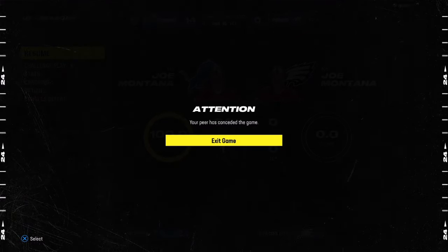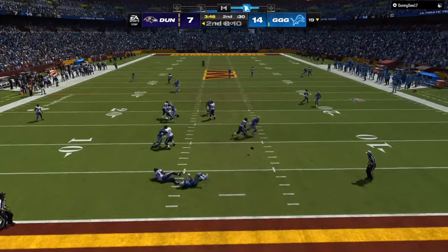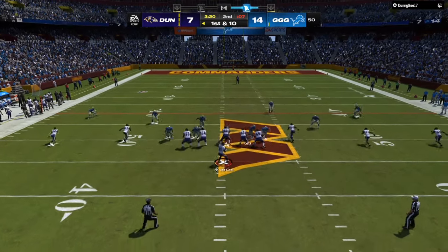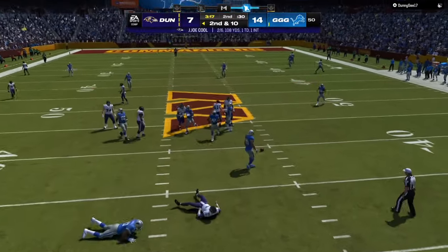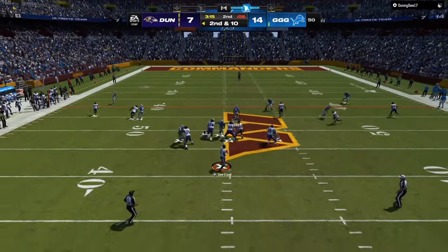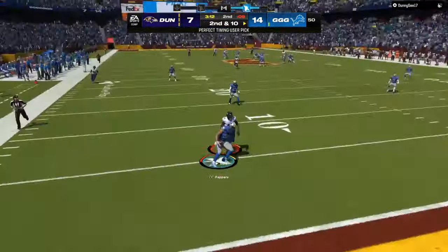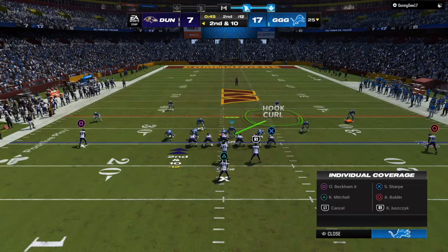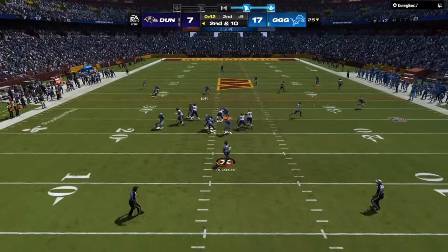I'm also showing some game clips from a new Super Bowl run I just completed, featuring heavy ebook pressure. People are going to have the new Kelvin Johnson and all the two and three million coin cards, but the ebook is not going to let them get a pass off — and when they do throw it deep, it's going to be pick city.